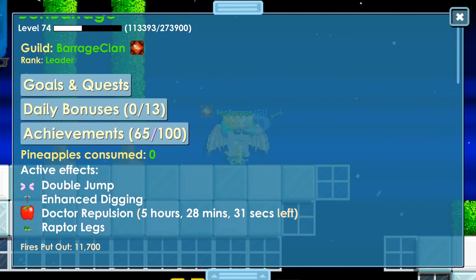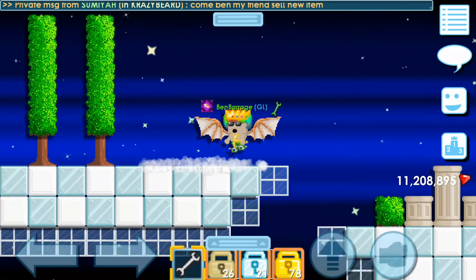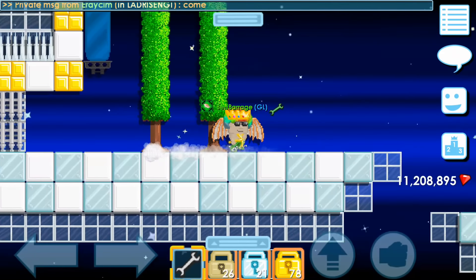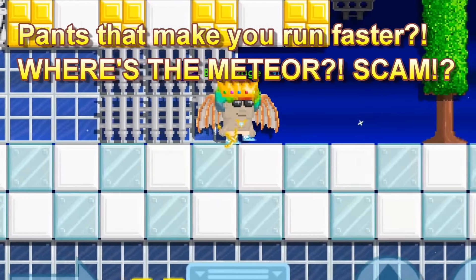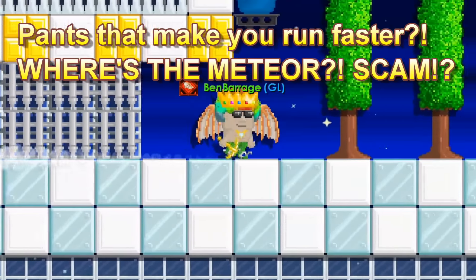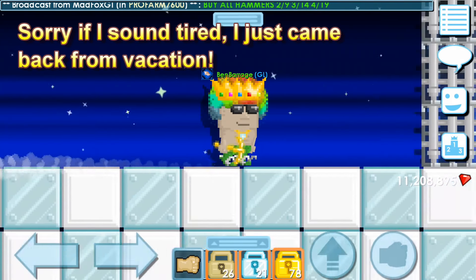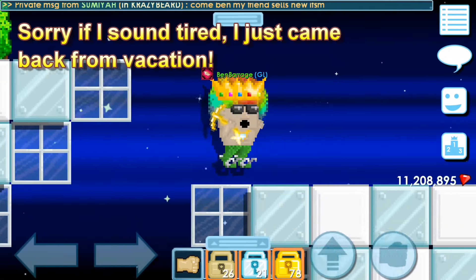What do they do? We got this effect — it's called Raptor Legs. I'm not sure, but I think I'm running faster. Looks like there are pants that let you run faster. We're going to unequip them right now and put on diamond rocket shoes to compare. Looks like I'm right — these are pants that let you run faster. That's all. Pants that let you run faster. You don't need to wear air rubs or diamond rocket shoes.